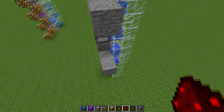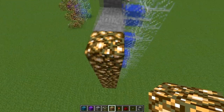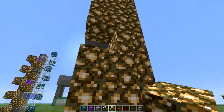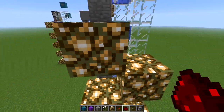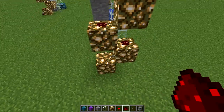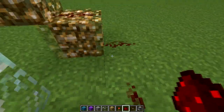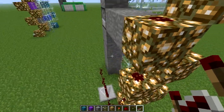Then we use glowstone — or half top slabs — just something that won't allow the wiring to travel downwards. I like glowstone because it's pretty and I have an unlimited supply of it in creative. Then we power this and attach it to the elevator. I'm just going to use a redstone delay here just so that you can see what's happening, but that's not necessary.